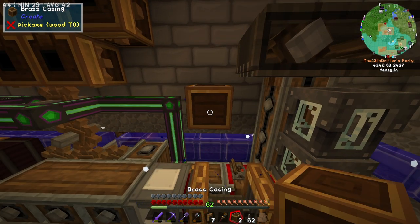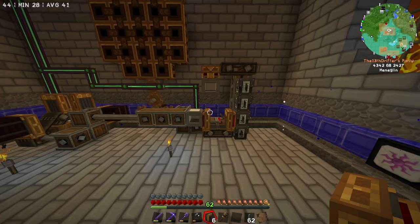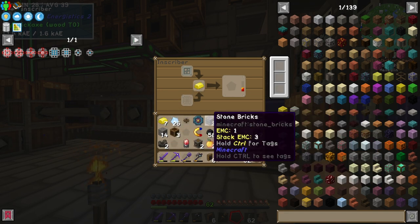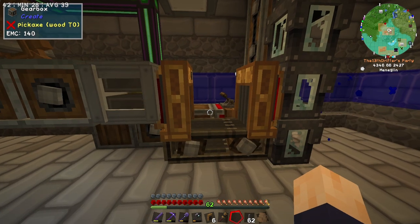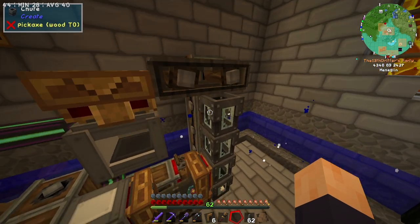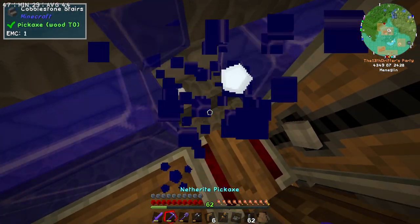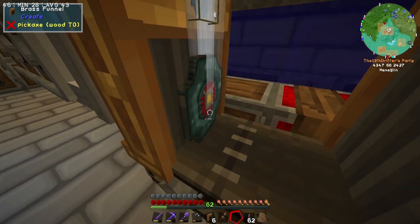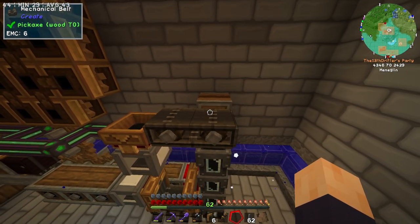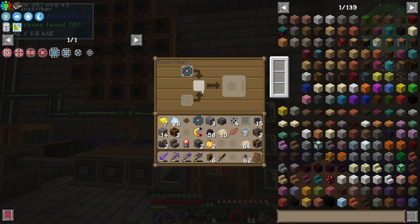The whole point of this was to drop it down, which means we actually have to put the inscribing press here, and then put the funnel on top. Like so. Okay, we're getting somewhere. So whenever this thing generates us a printed logic circuit, it should then pop out of this side and get fed into this funnel system. This funnel system should — why are you not moving? What has changed since we did this last time? You work perfectly fine with these.